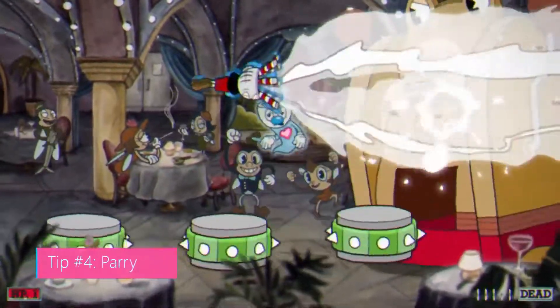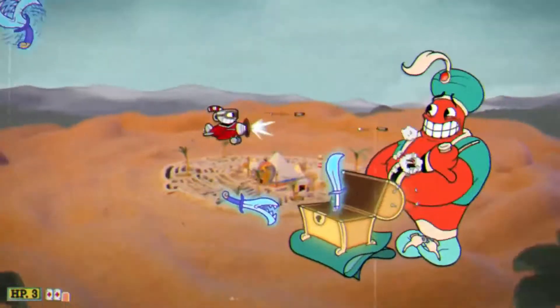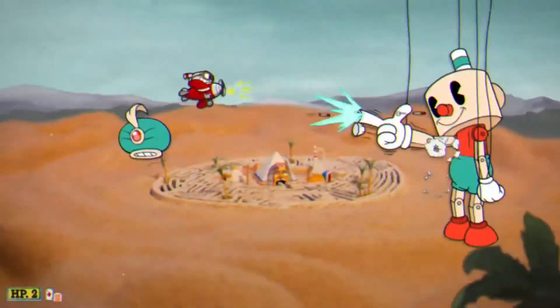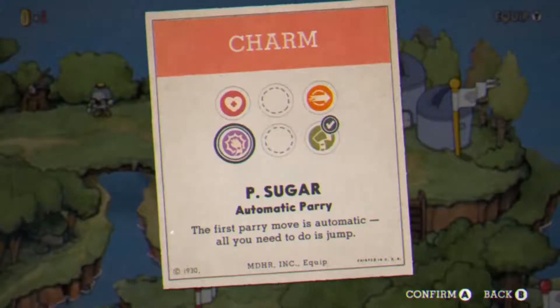Tip number four: parry. Parry is a useful skill but often forgotten about until it's necessary. Occasionally, enemies and bosses will shoot a pink bullet or item your way. Jump in the air, then click jump again to parry these items — unless, of course, you're using the pea sugar charm, in which case it's automatic.